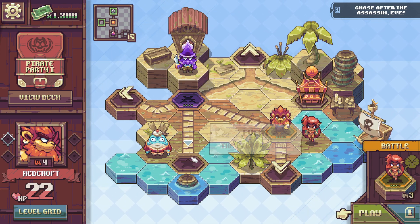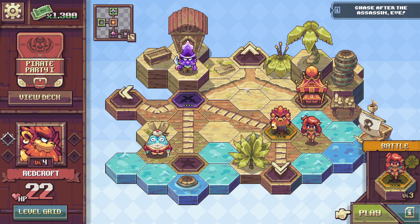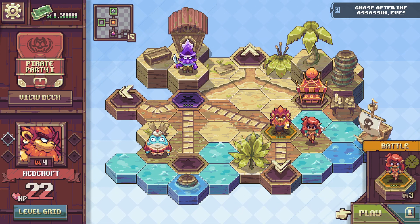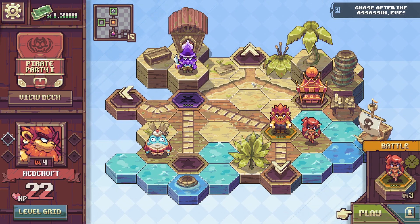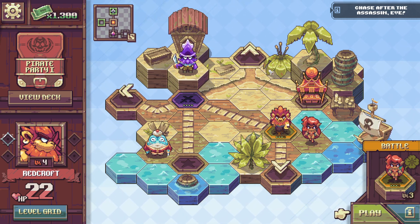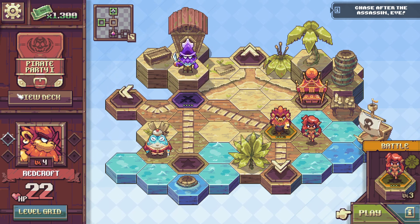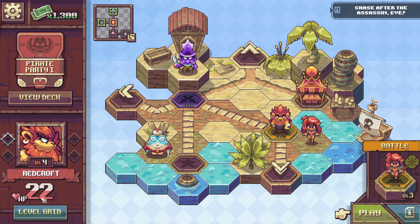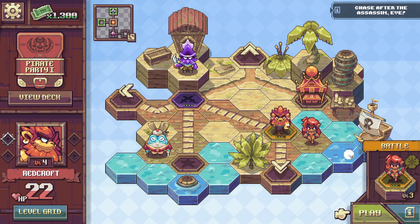We have a mini map here. On this first map I started and can explore gradually discovering more. We have money which we can spend at a card shop. Here's my deck which I can edit. We have our hero, currently 22 HP. We can XP level up and customize our deck. This is the overworld — I love this little bounce here on the different tiles. Beautiful.